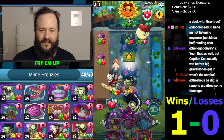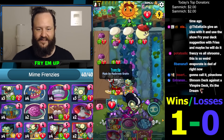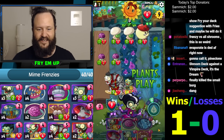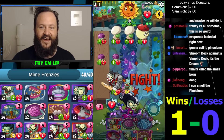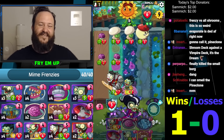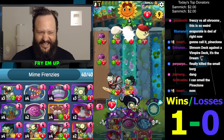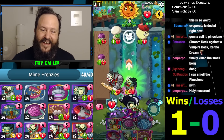We got a 7/8 Frenzy and a Mime Guard to boot. We have the combo again next turn — basically all he's doing this turn, right? What is he gonna do? Nothing. Okay, GG! Guys, the combo works — I'm so happy! Why did he play Morse? I guess he didn't really have an answer anyway.